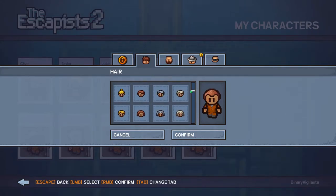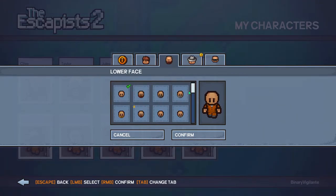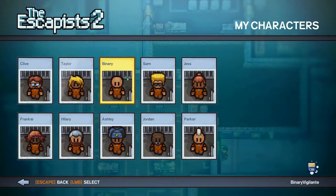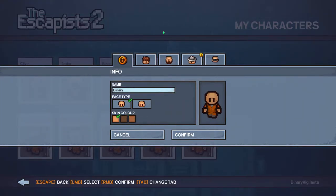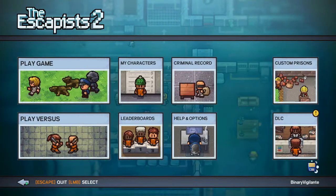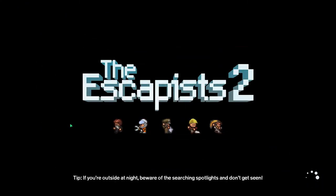Okay, I think I'm gonna go with this one — he probably had a haircut, right? I kind of like that. Should he have a beard? No, I don't think so. You know what, I think this is fine — Binary right here. I would like him to have some hair, but I think we are fine. Let's just go with that one. Why not? All right, play game, let's do this.